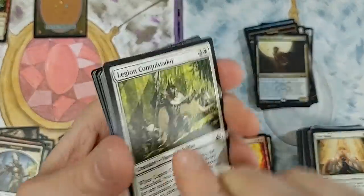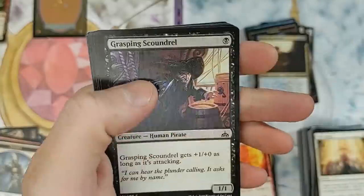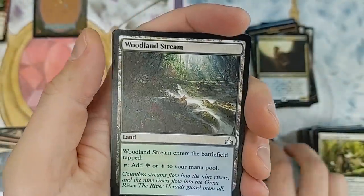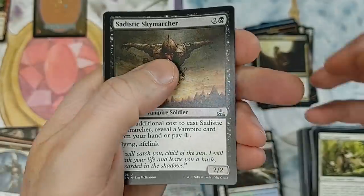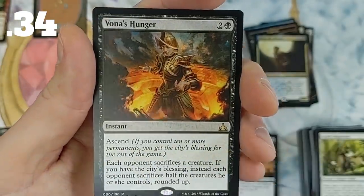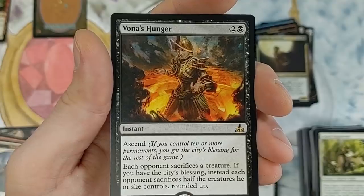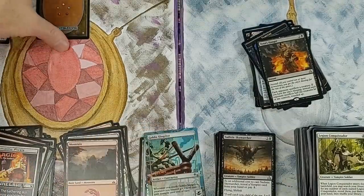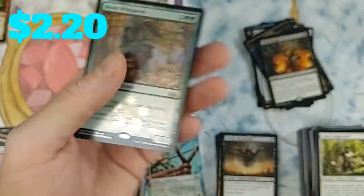Ixalan is our last pack. Legion Conquistador, Tidewater Minion, Relic Runner, Armada Wurm, Adanto Trapper, Woodland Stream, Sadistic Skymarcher — not a bad vampire, actually not too shabby at all. And Vada's Hunger — it has Ascend; each opponent sacrifices a creature, and if you have the city's blessing, each opponent sacrifices half their creatures rounded up. Could be pretty brutal. And a Beast Whisperer promo foil — not bad!